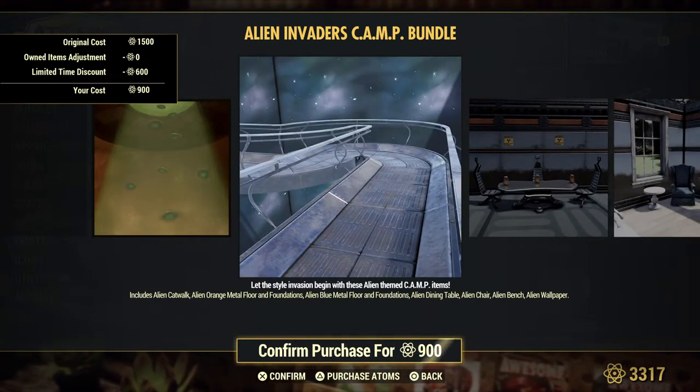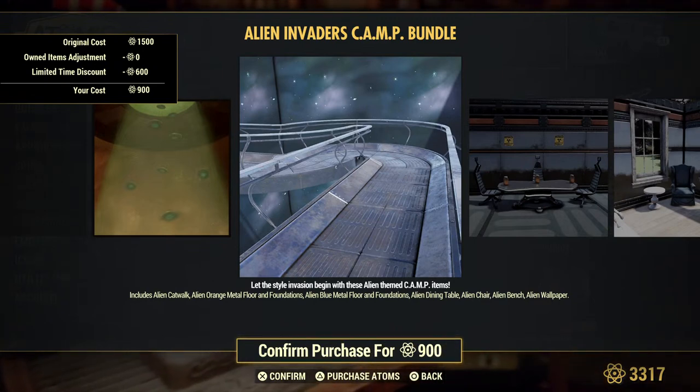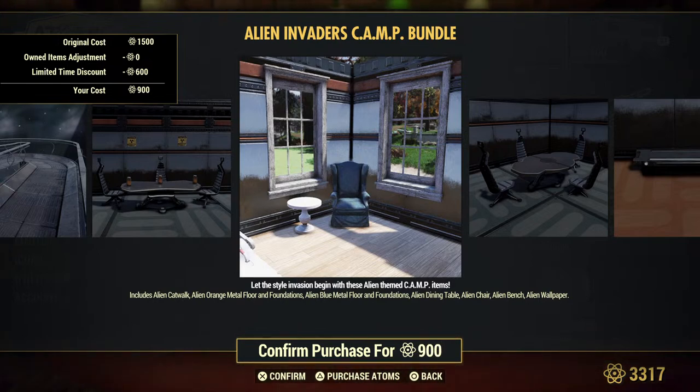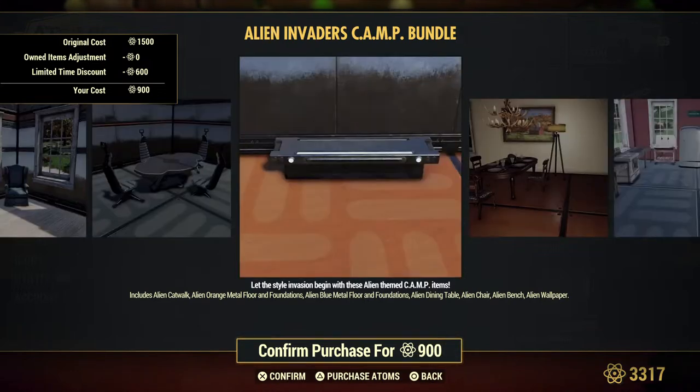The Captain Cosmos bundle comes with an alien catwalk — it has multiple pieces including straight and curvy sections so that you can connect them all. There is also an alien dining table, and what looks like metal walls, a blue metal floor foundation, and an orange floor. You also get that alien bench.